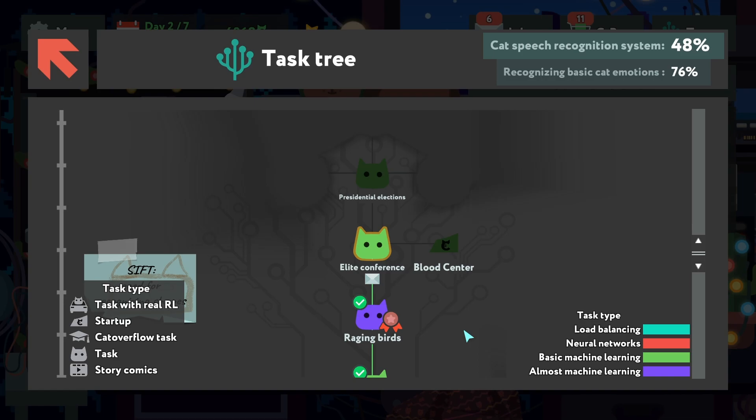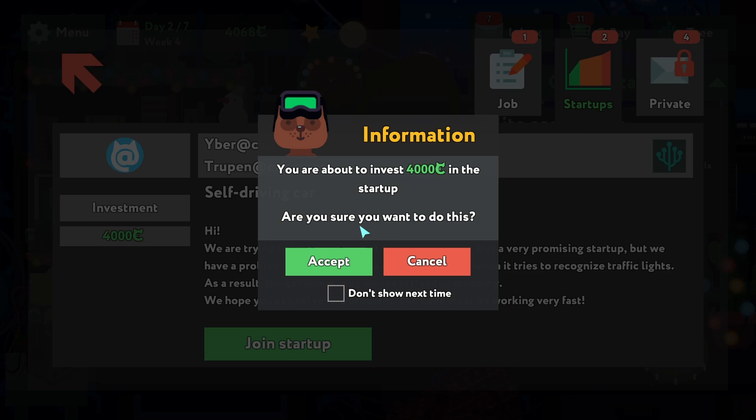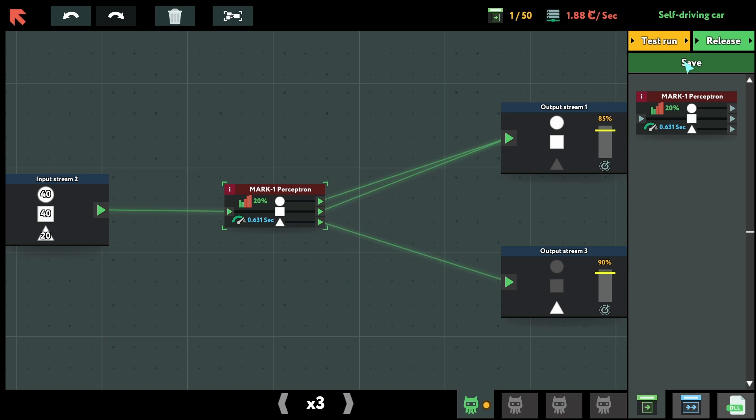Maybe we'll try some side quests in the meantime. Let's see this one — 'Join a startup, you're about to invest.' That's a lot of money — sure, yes. What do I have to do? It looks like a pretty easy startup. Test run — let's see.